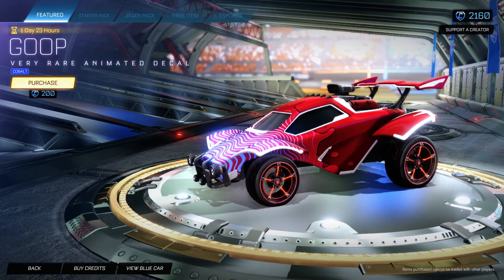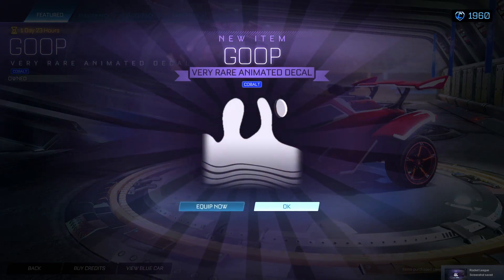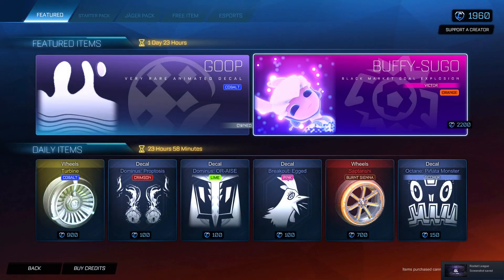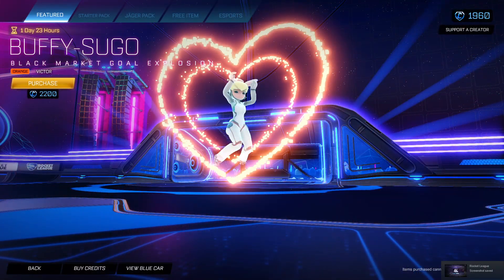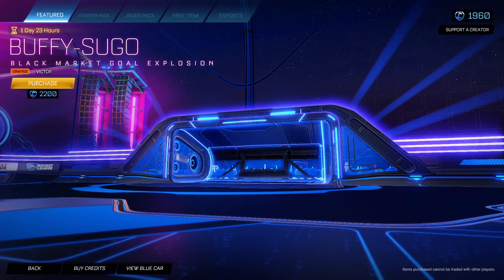I'm excited for the amount of combos we can make. I'm going to purchase this right here. Look at that — that is clean. We also have a Buffy Sugo Orange Victor Goal Explosion right there, which yeah, that looks nice.